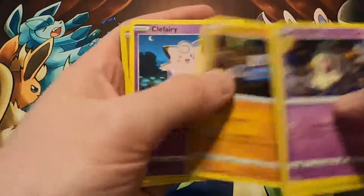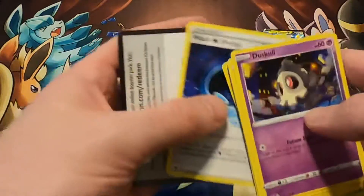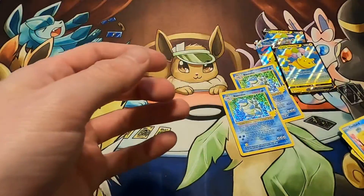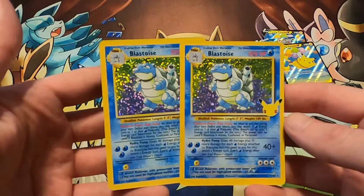Dusk Mane, Voltorb, Weedle, Drillbur, Larvesta, Riolu, and Grapploct. Okay, so nothing crazy. But you guys saw that — I don't know what to say, but we have two Blastoise. Pretty cool right there.